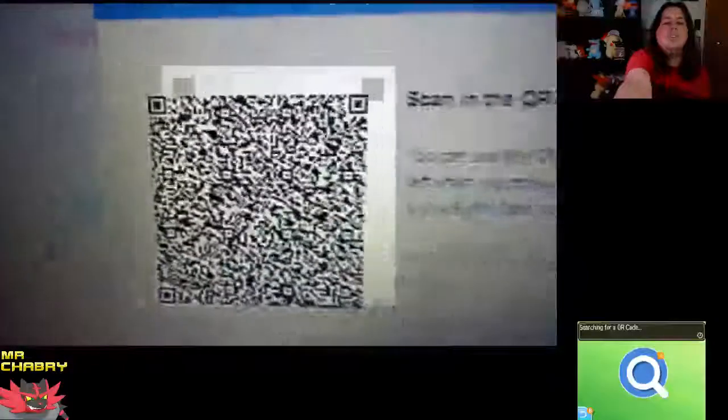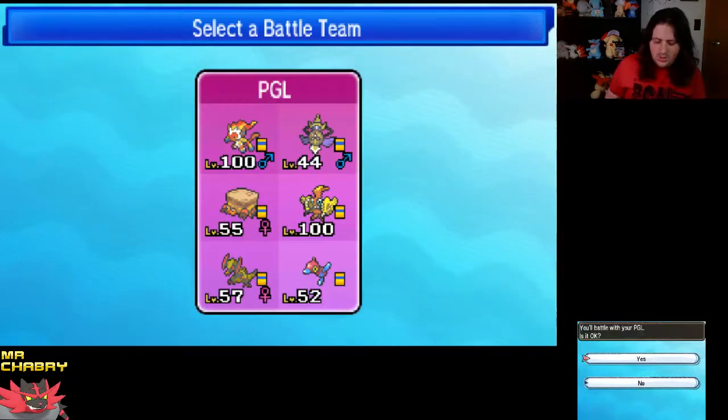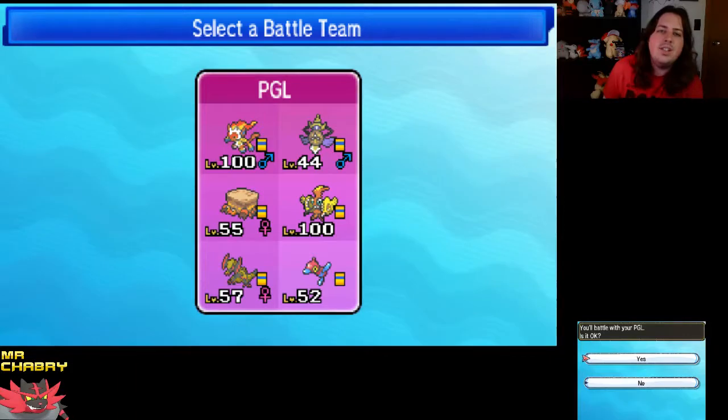Now we're going to try out Infernape, and this is a Substitute set that I found on the QR Code team. It's got Substitute, Blast Burn, Grass Knot, and Fake Out, so I'm interested in trying that out.